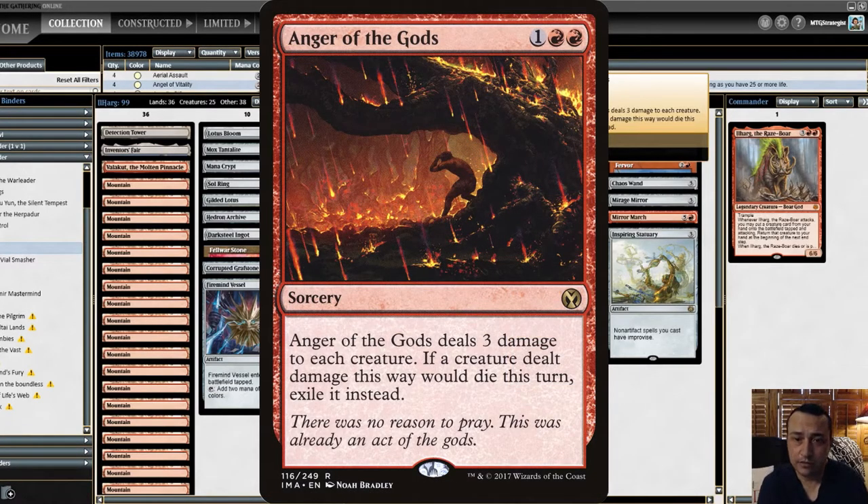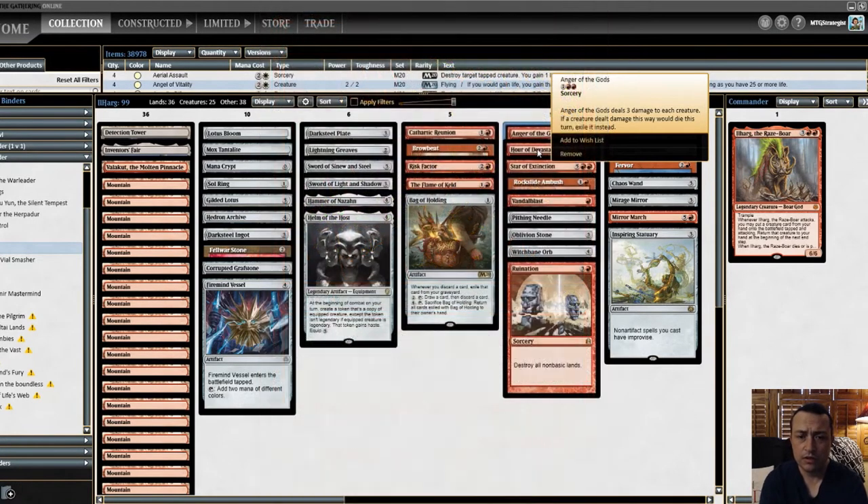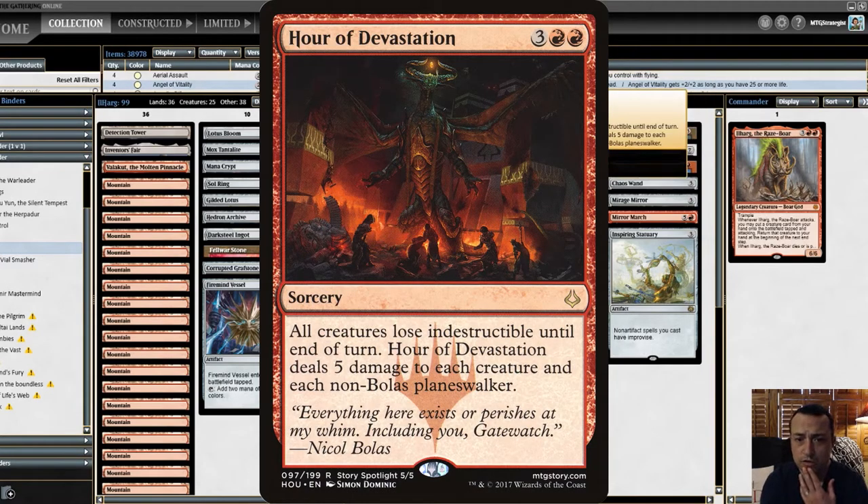Now let's look at removal. Anger of the Gods — three damage to each creature, and if the creature would die this turn, exile it. Good for wiping out people going wide with lots of tokens. Hour of Devastation deals five damage and also hits non-Bolas Planeswalkers and removes Indestructible, which is great. You can stack them — hit with Anger of the Gods and then Hour of Devastation to double that up, where the five damage removes Indestructible and destroys them.